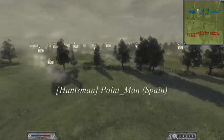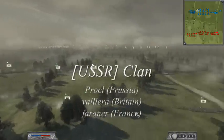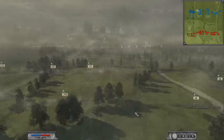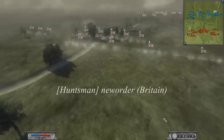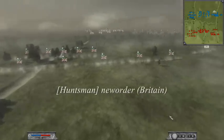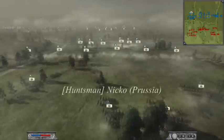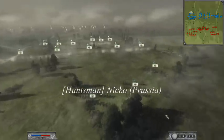Here's my army — I play as Spain. I'm the only one during this match that played with a minor nation. I chose Spain for their cheap units. Here's the USSR clan and their players and their nations. Here's Huntsman New Order — he plays as Britain. Here's Huntsman Nico — he plays as Prussia. The settings for this match are medium funds and medium unit size.